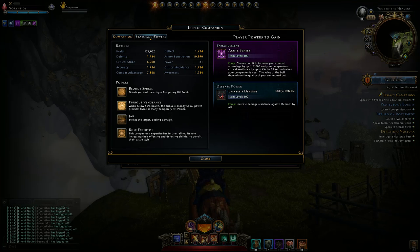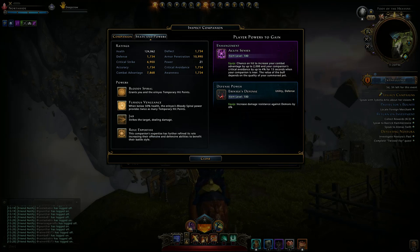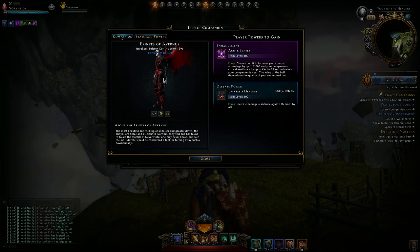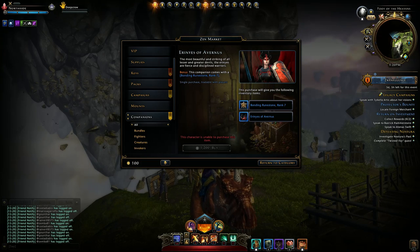And there's a Jab — probably a single target attack that deals damage. In summary, it's an interesting companion, really it is — at least for the defense power. I don't know how many temporary hit points it's going to provide because this is kind of a different companion. This is how it looks on rare quality. Now we're going to close it and move on to Chickenmancer.